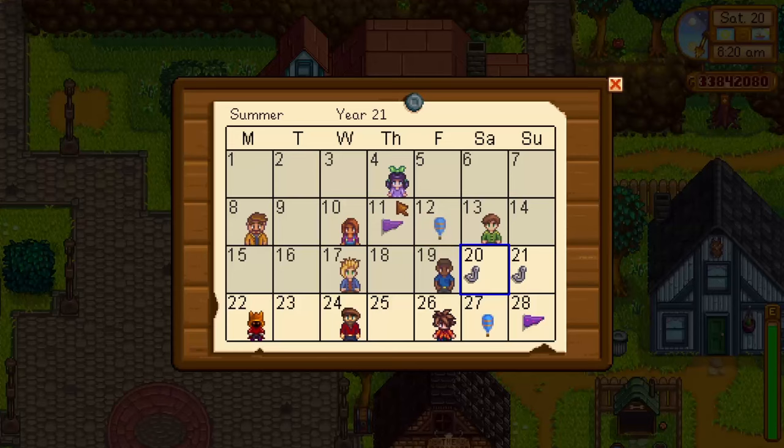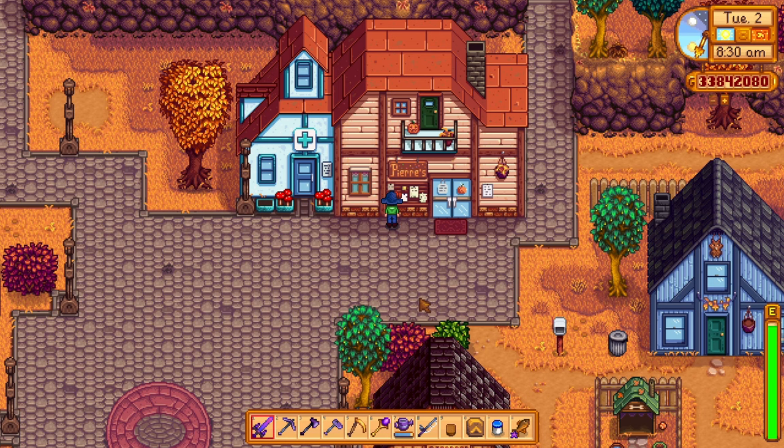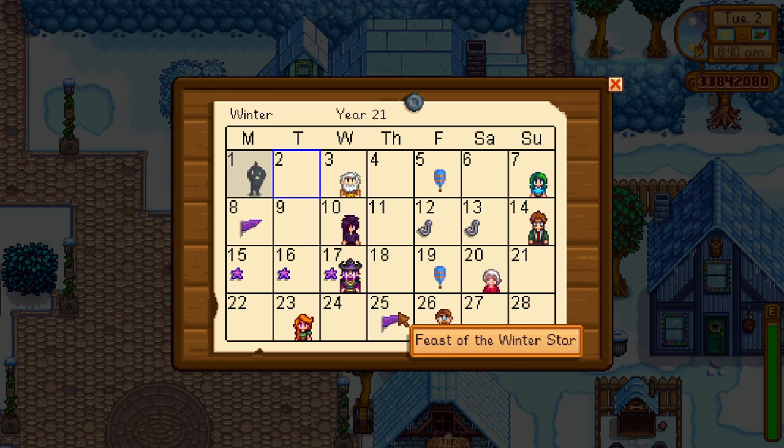Next up is the fall season. In the fall season, on the 8th and 22nd we have the Bookseller coming to town, on the 16th we have the Stardew Valley Fair, and on the 27th we have the Spirit's Eve. Sadly, there are no new festivals in the fall. Lastly, we have the winter season. On the 5th and 19th we have the Bookseller, on the 8th we have the Festival of Ice as always, on the 15th to 17th we have the Night Market, and on the 25th we have the Feast of the Winter Star.